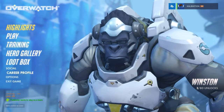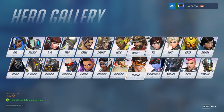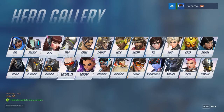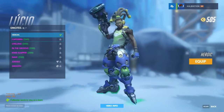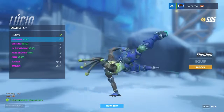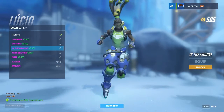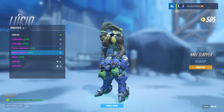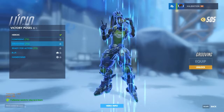Now let's actually take a look at the hero gallery. Let's check out Lucio — where are you? He's got some things here that are unlockable. The number in brackets is how many credits or coins — whatever you want to call them — it costs. So yeah, I figured out what the currency is for.